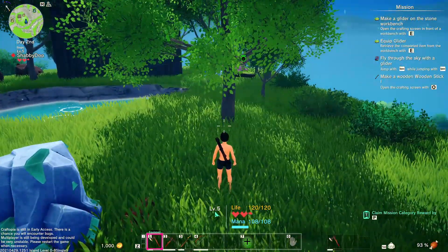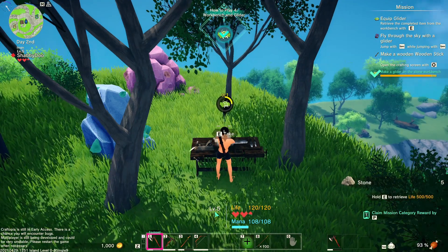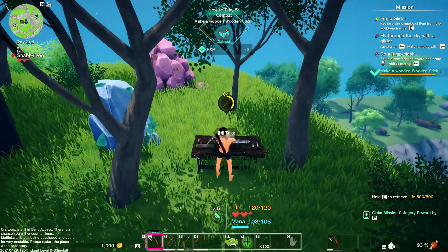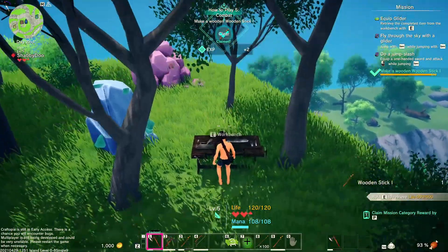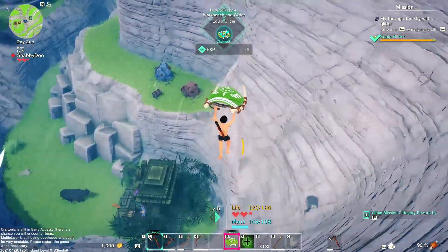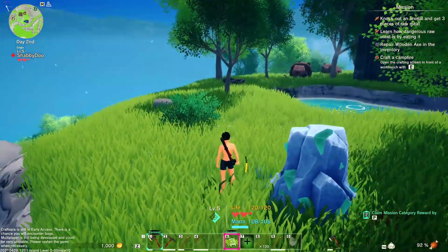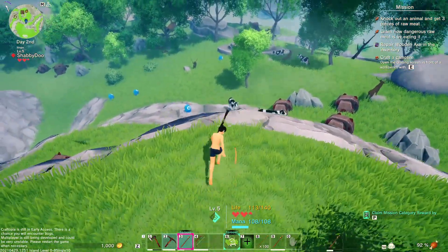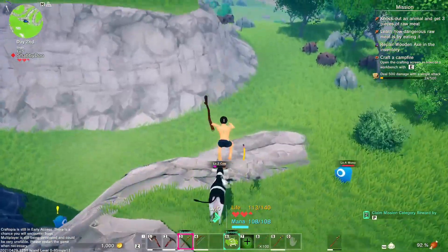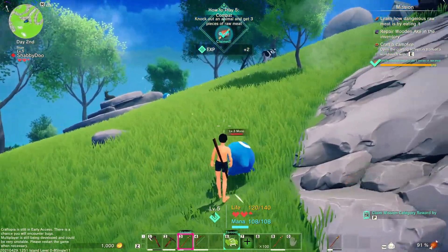Let's finish clearing this off and finish some quests. Let's go grab the wooden arrows I made and make a glider. I'll make a wooden stick even though I've already got one — still have to make one for the quest. Jump, slash, fly through the air with the glider. There's the bear! Knock out an animal and get some raw meat. Missed! Get back here, you delicious being. I'm gonna grab some of this copper ore over here.